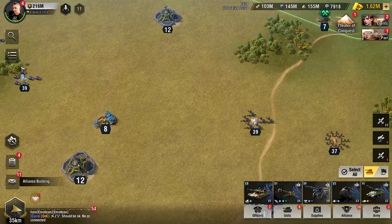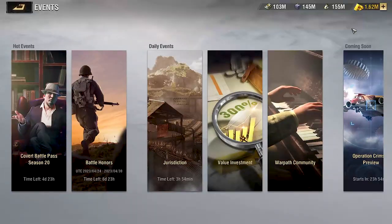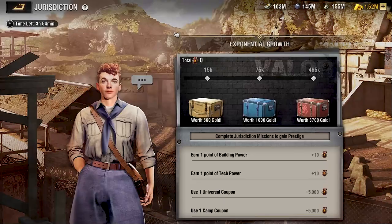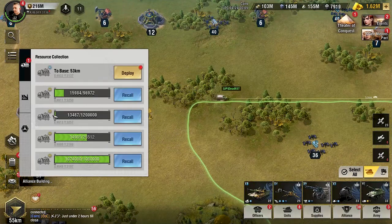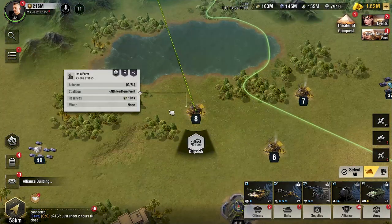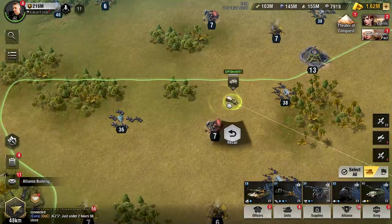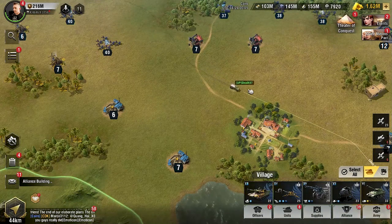To show you a useful tip: if you have a collection truck returning to your base and the resource collection event is about to start — say five minutes or two hours from now — you can actually redirect your trucks even though they're returning to base. Click deploy and you can send that truck back out to an additional farm on the map. That truck will still hold all the resources it previously collected, so when it finally returns to base you'll have resources from the first farm plus the second farm.